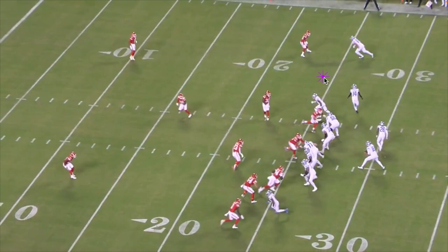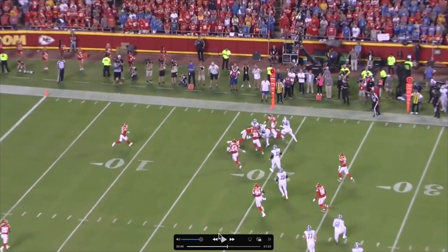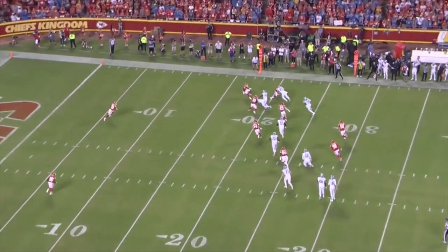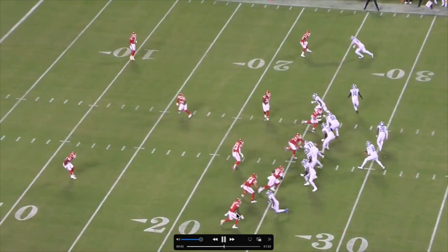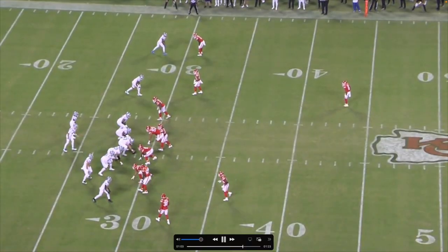Jared sees McDuffie drop back and immediately dumps it off to Gibbs. As I said, we've got the strong side over here, so the linebackers have to travel all the way over just to make the play. Gibbs does a great job catching it at the 30 and just turns it up the field — look at that burst. Almost 15 yards right there. Great play call once again by the Lions. This dude has some wheels.